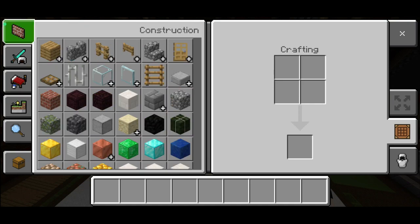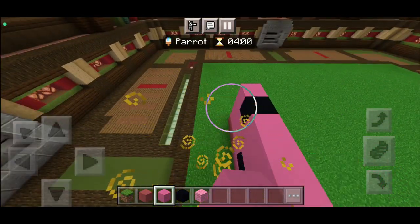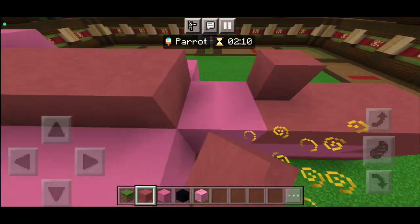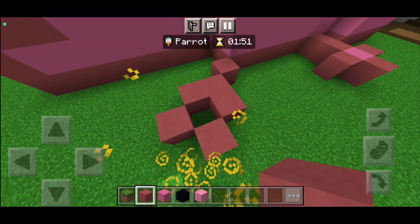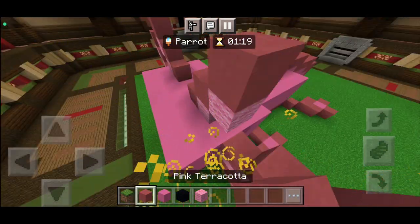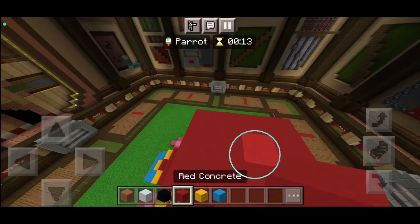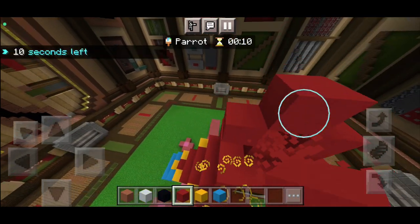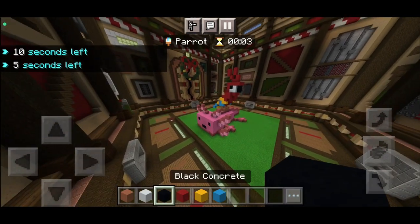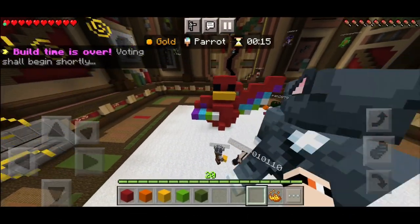Before I even build the parrot, I'm gonna go ahead and build an axolotl. For some reason I've somehow forgotten how to build an axolotl — too easy. Now for the parrot. I kind of forgot how to build the axolotl space. All right, this one's pretty good.